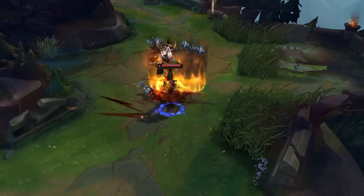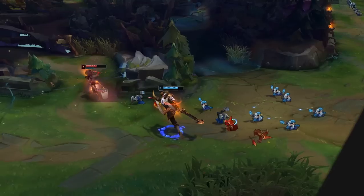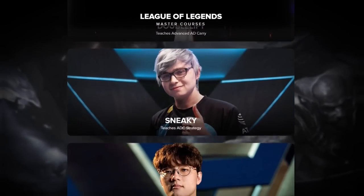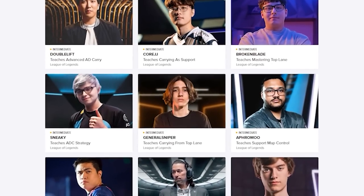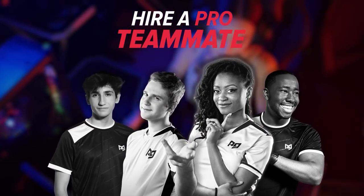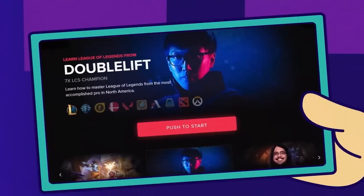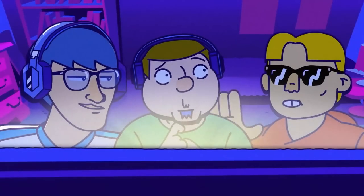And that about wraps up our 10 tricks that pros abuse that you need to too. If you want to see more from us, head on over to ProGuides.com. We have tons of other content and courses by pros like CoreJJ, Doublelift, and General Sniper, and we're even working on pushing out guides for every champ — all of that for just $7.99. If you prefer a more one-on-one approach, our team of coaches are the best you'll find anywhere on the market. With a ProGuides sub you'll even get a discounted rate. The amount of time you save by booking a session is so worth it — you'll accelerate your climb by months once you apply everything they teach you.